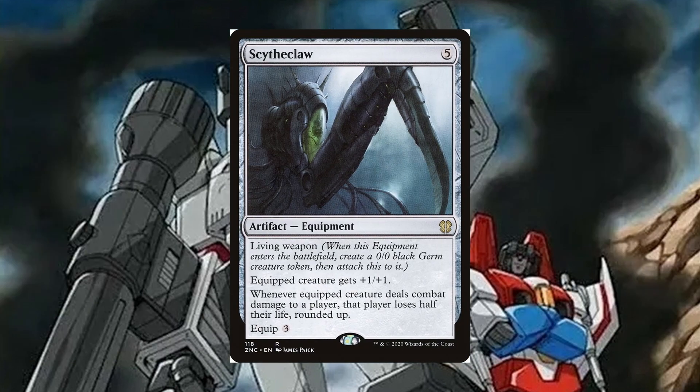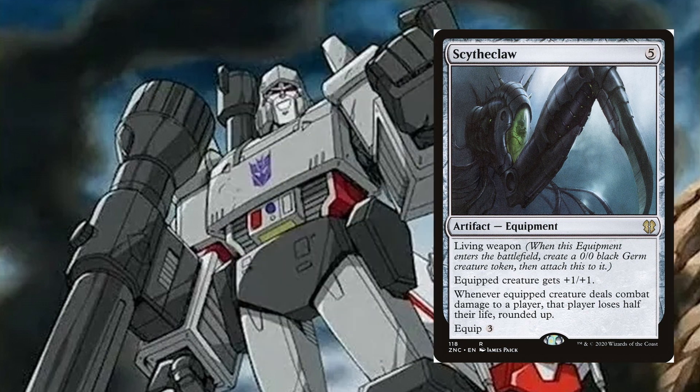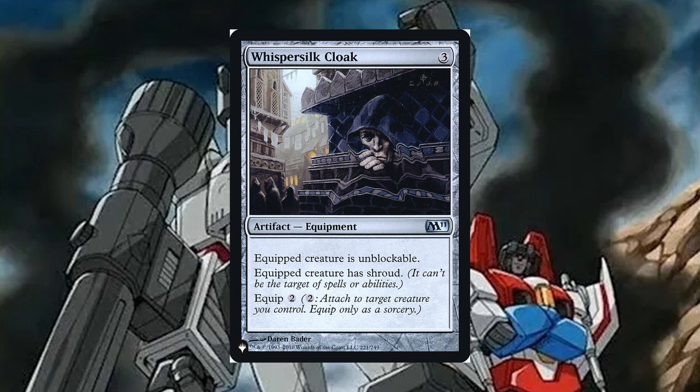Scythe Claw is a 5 mana artifact equipment, living weapon. When this equipment enters the battlefield, create a 0/0 black germ creature token, then attach this to it. Equip creature gets +1/+1. Whenever an equipped creature deals combat damage to a player, that player loses half their life rounded up. Equip cost 3. This deals an insane amount of damage and makes us a ton of mana in the process. It can also be sacrificed in a worst-case scenario. Whisper Silk Cloak is a 3 mana artifact equipment — equip creature can't be blocked and has shroud, equip cost 2. This lets us attack without worry and make sure we get damage in.